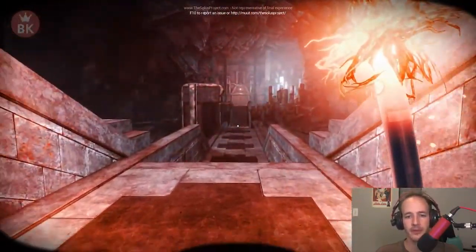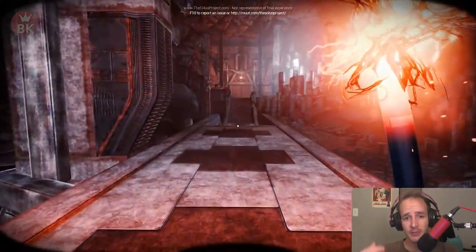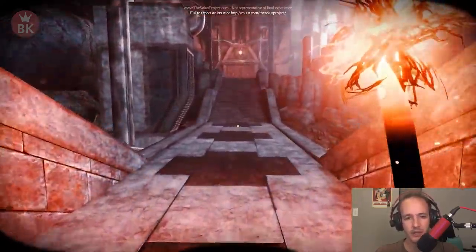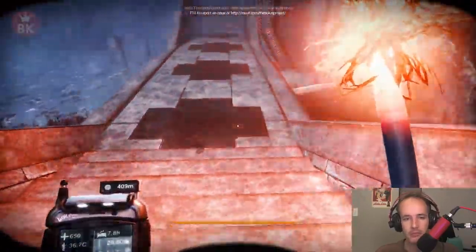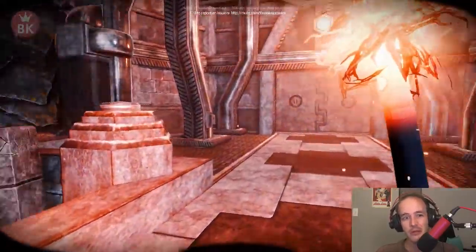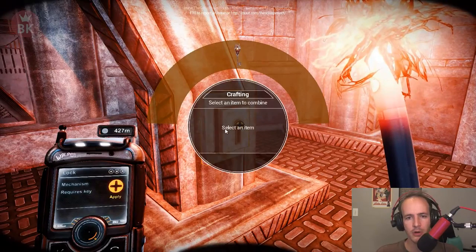I think we should go through this door. We just need a sword key - sword thing - to open up that one mechanism, that's what we need right now. I thought it was gonna be a trap, that's why I twitched. Alright, key, open up.